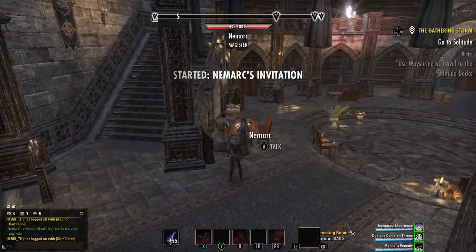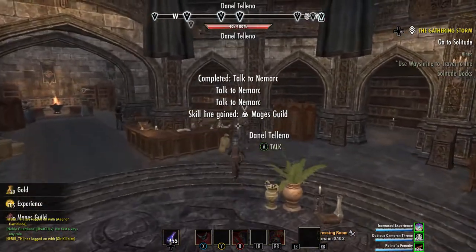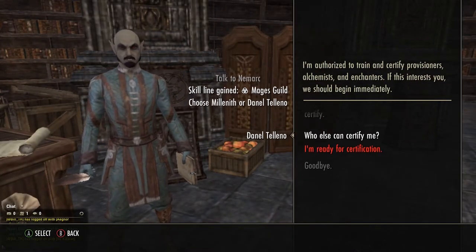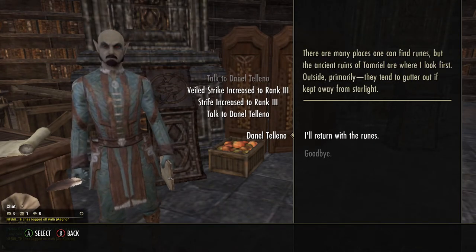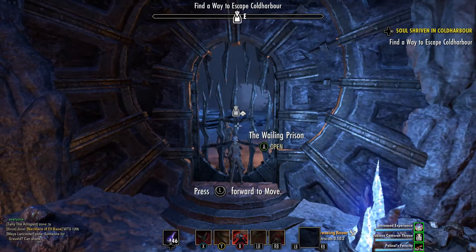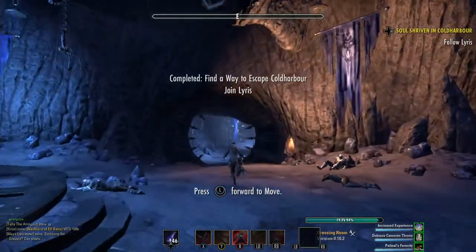Then, depending on the character, I travel to Summerset to start the Psijic skill line as well, and do Jewelry Crafting Certification. I only do the Summerset quest up to the point where I discover Artaeum and the Ritemaster offers the Psijic quest. This is optional though and you can start the Psijic skill line after your character is leveled. Then I start the main quest, and if I have a 150% experience scroll going, I'm usually at level 10 after I escape from Coldharbour.